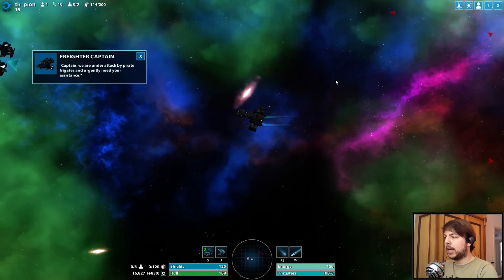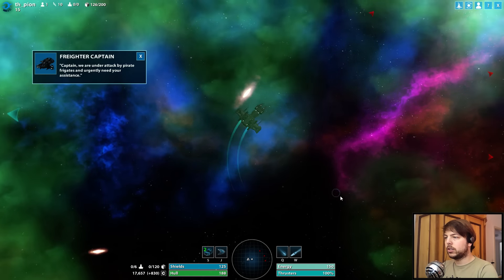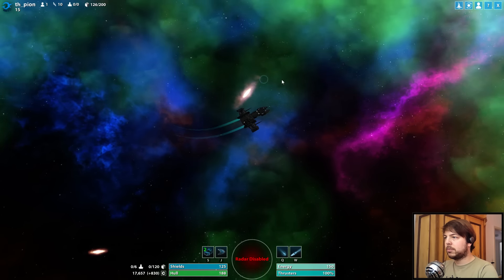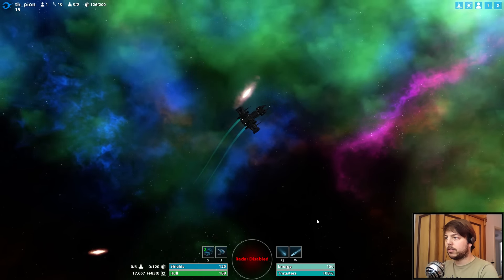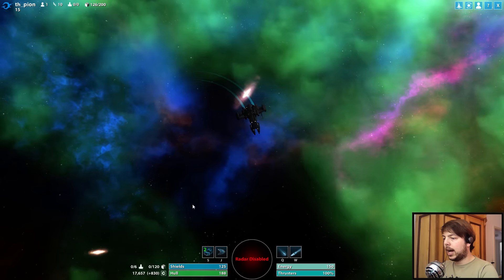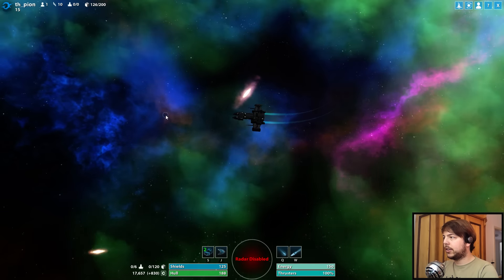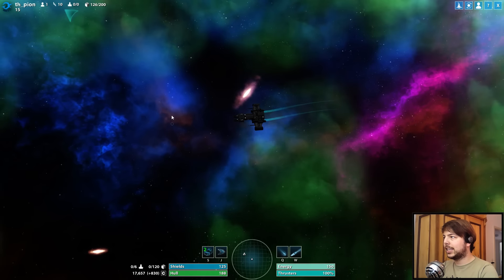There's a distress call — someone is under attack from pirates, so we're going to help them. If they survive they will pay us, and if they don't survive we can salvage them, so it's a win-win no matter what — well, except if we die to the pirates. The radar is disabled because of the nebula. Can we get out of the nebula a little bit so we have radar again? That would be useful.